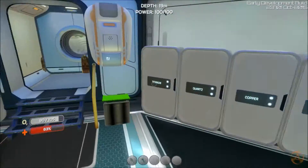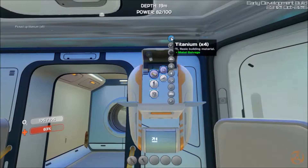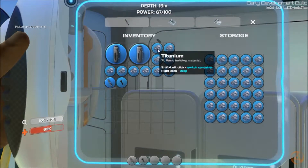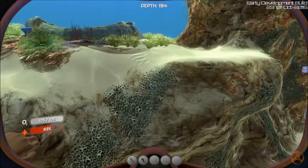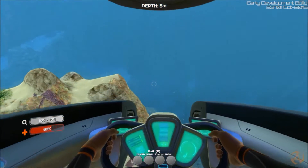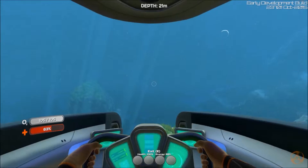Our goal is going to be to find some more fragments, so let's just refine this titanium really quick. Now we'll go ahead and fill this one back up and put the rest in here. Now we should be able to go collect some resources that we really need. And we're in the Seamoth — awesome, huh? All right, let's see — the Aurora is that way so we want to go this way, away from the Aurora.